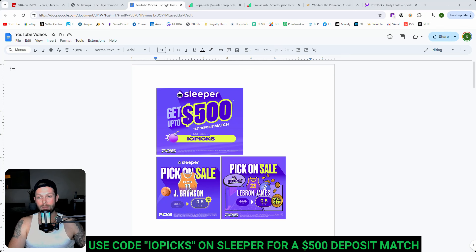They also have the Brunson over 0.5 points — we're leaving that one alone for this parlay just because we're already using the LeBron line. But just get on Sleeper right now. Get off of PrizePicks. They're giving us a ton of free money and we need to take advantage of it when we have opportunities like this. That's where we're locking down all the plays anyway, so join the family, join the community.